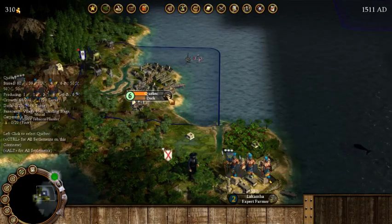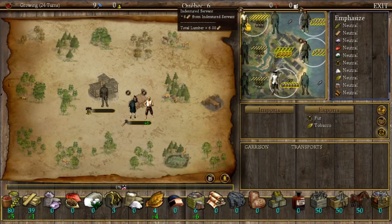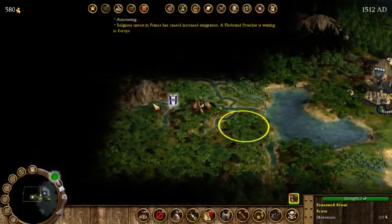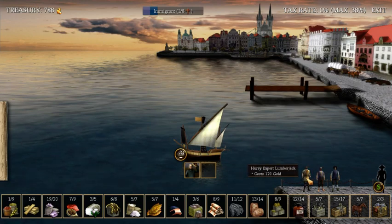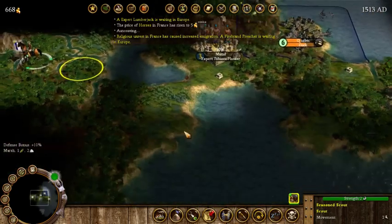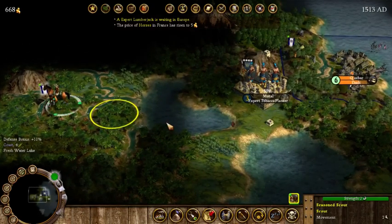Let's go with a dock so we can produce food from the ocean. We're going to be looking for fur experts right now. I think we're doing alright establishing our first colony. Selling everything again — we have another preacher coming, a lumberjack, a petty criminal, and a free colonist. I'll take the lumberjack and sail back. Pretty soon we're going to look at establishing a second colony.